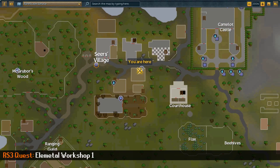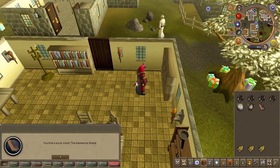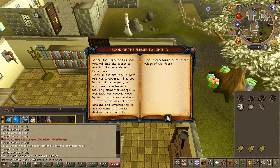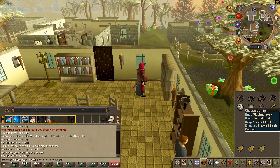To begin the quest, go ahead and search a bookcase in the house shown here on the map. Read the book to accept the quest. Right click the book and click on cut open to receive the battered key.